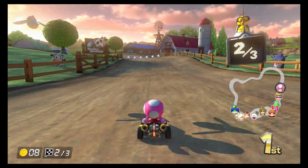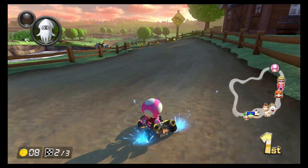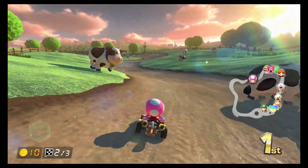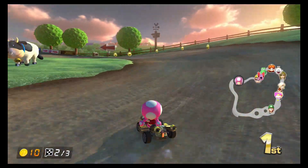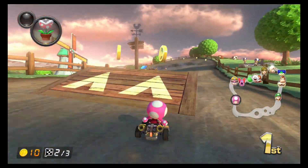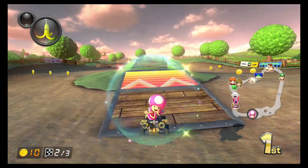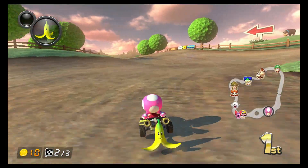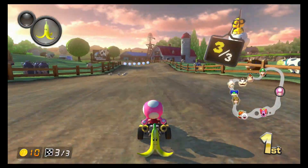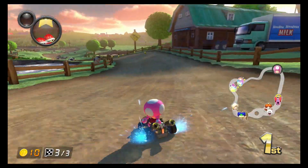Some courses like Yoshi Valley — which you saw me fail on at extremely high rates, falling off and dying all the time — they've made so much easier because they've widened the track and changed some of the layout so it's not as easy to get lost. It's still sort of easy to get lost, but instead of some paths basically going around in a loop like the N64 one, they've made it a little bit easier to navigate, and I do appreciate that.